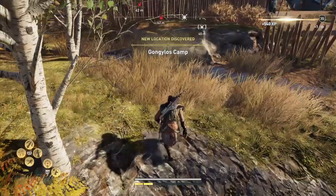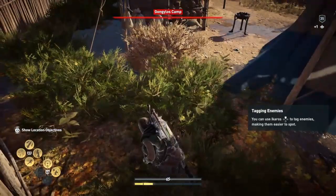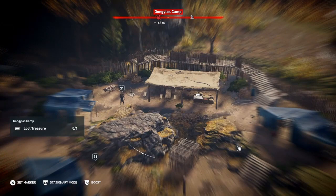I don't want to be spotted here. Slide into here, and then we'll send up Icarus to see what's occurring. So all we've got to do is find one treasure, which is over here. But for that one treasure there's quite a few bad guys, one of which is a bounty sponsor.